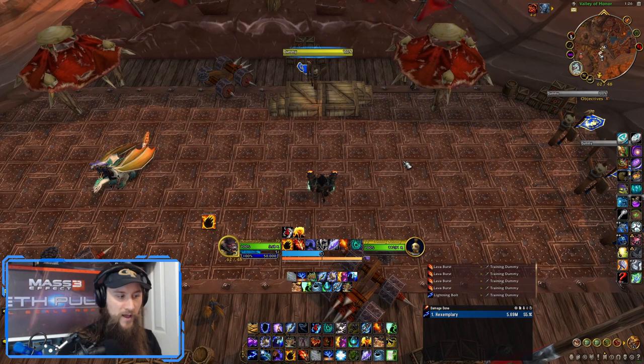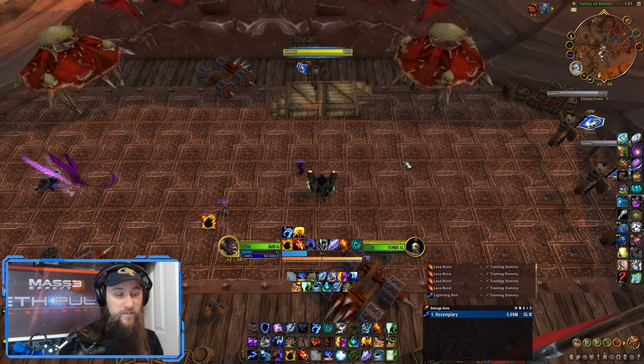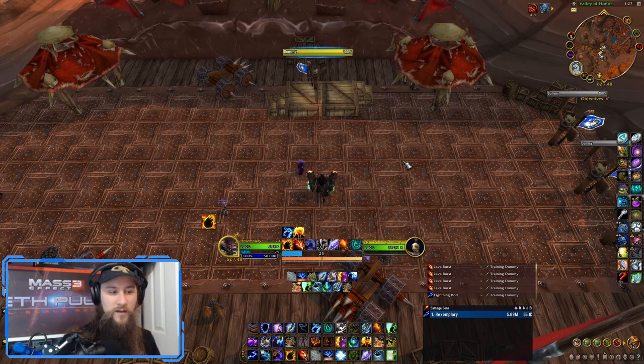Taking broad strokes, the dungeons where I feel this build works best are things like Ruby Life Pools and Temple of the Jade Serpent, and also Shadowmoon Burial Grounds. Those dungeons work well because there's lower target counts overall, and especially in Temple of the Jade Serpent and Ruby Life Pools there are a bunch of little adds that die really quickly that we can't get a lot of value out of in a typical Wildfire build. This build allows us to cover those middle grounds when target counts drop down to like three targets.